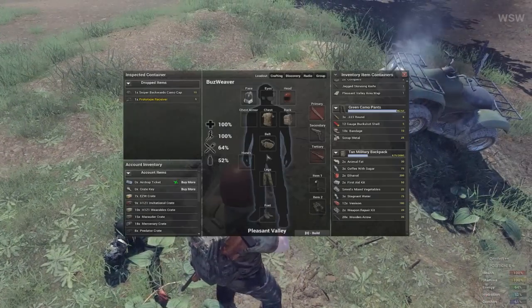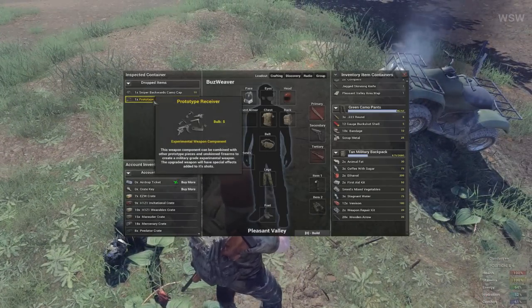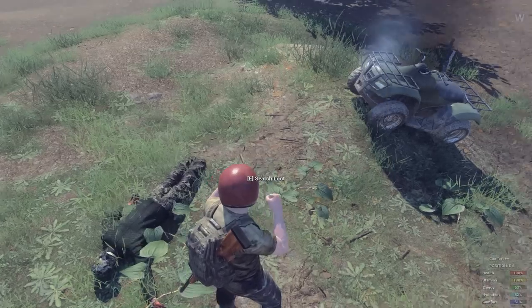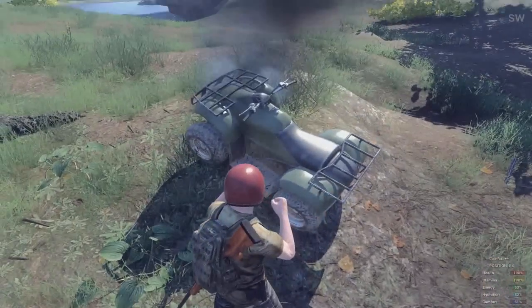Also, the new prototype enhancement is dropping off a sniper zombie. I found this one at the cross gate coming into Pleasant Valley. I think you'll need three prototype drops before you can enhance a weapon.